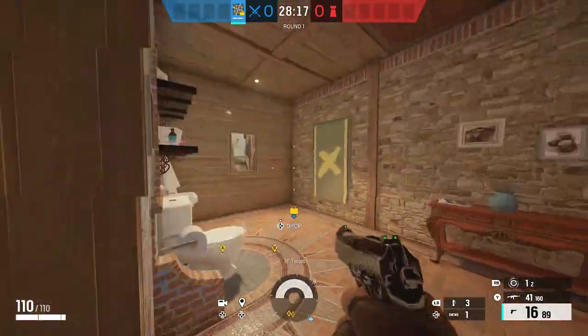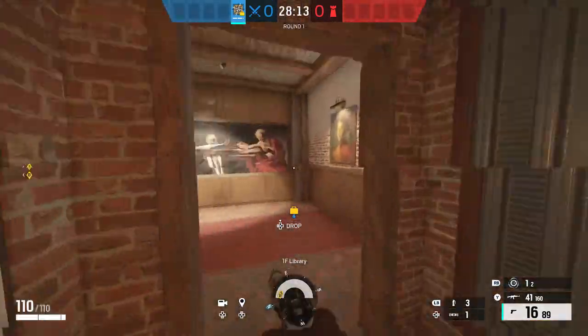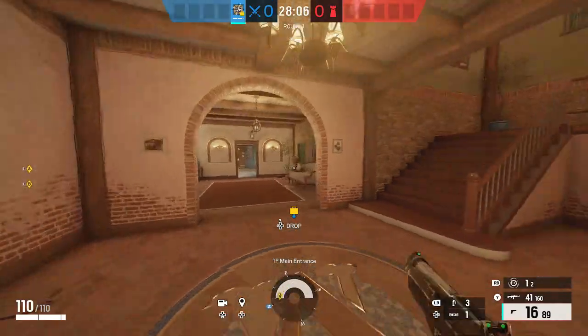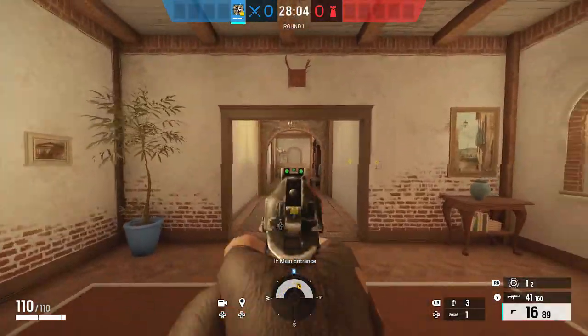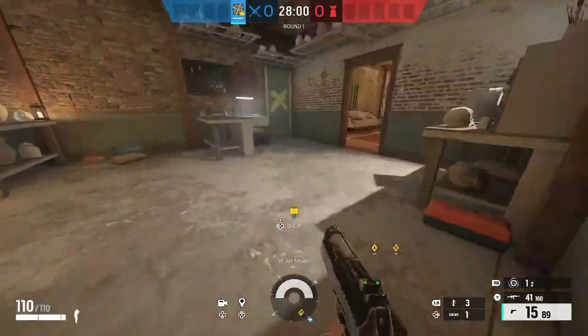In here we have bikes. And then we have toilets through here. This would be library. And then we have gallery attached to it, which comes out to lobby as the main entrance. Long. And then we have art studio here.